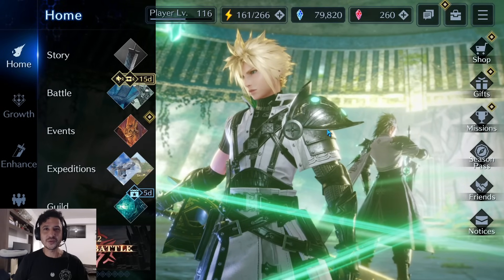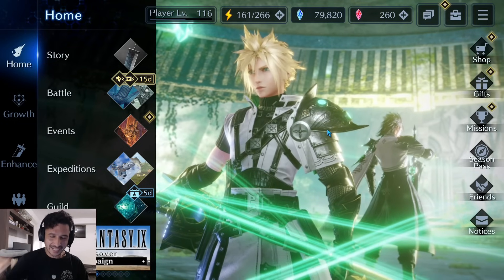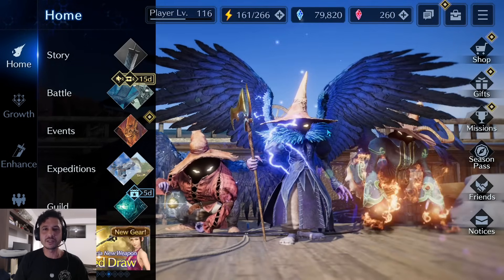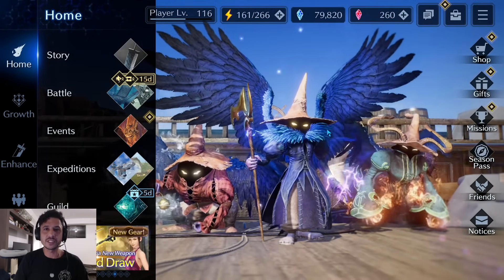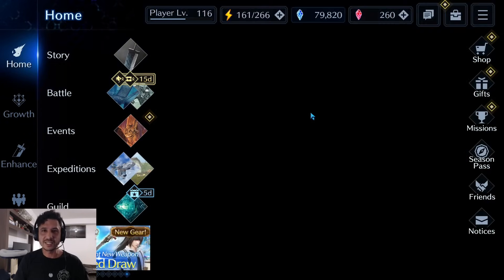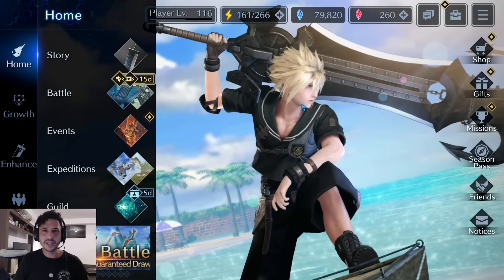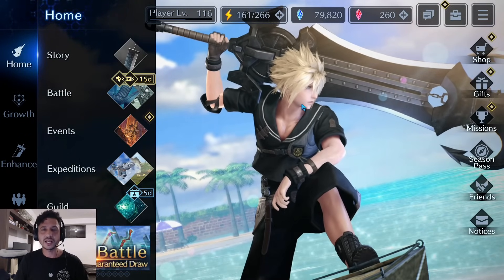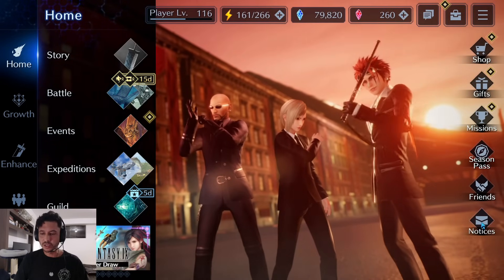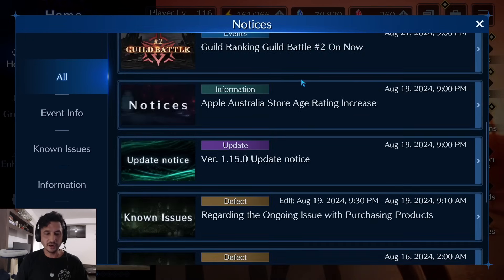Ahoy friends, Ryder here and welcome back to another Final Fantasy 7 Ever Crisis video. The new patch day has just dropped and today I'm going to be giving you all the content info for all the notices, news, and everything that has just dropped into the game. We got a new Final Fantasy 9 banner, there's a new shop up, and I'm going to be checking out the mission campaigns and the new Final Fantasy 9 waltz additional event information.